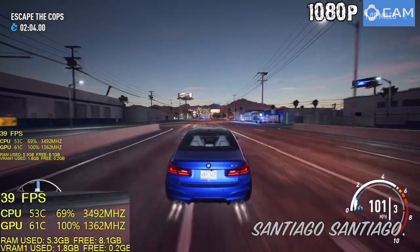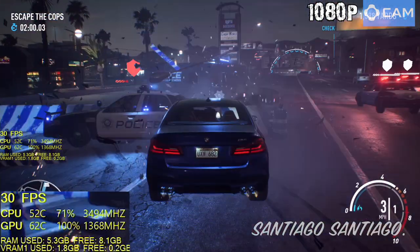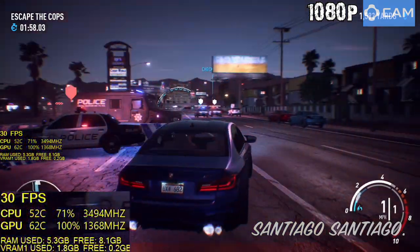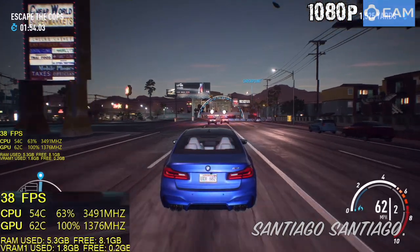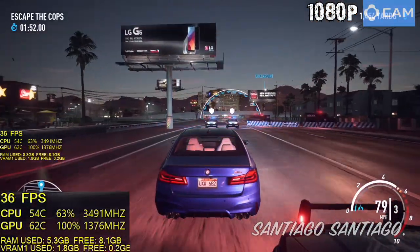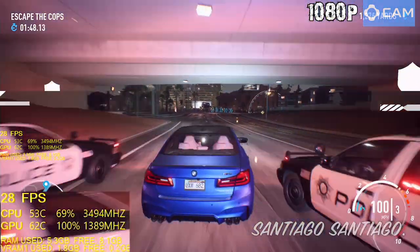That's why I tested this area — there are cars crashing against stuff, which means particles. When you're drifting, you also generate particles. And you have many light sources there because it's nighttime and there are some cars on screen. So that was my worst case scenario because it uses a lot of CPU and a lot of GPU.